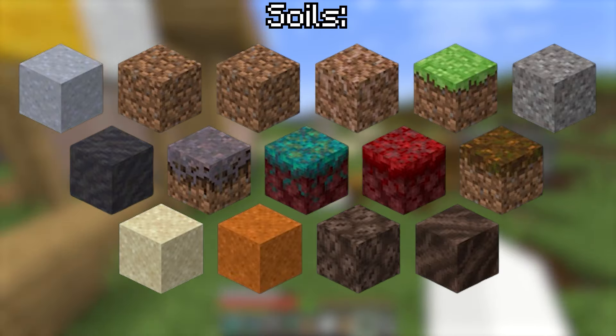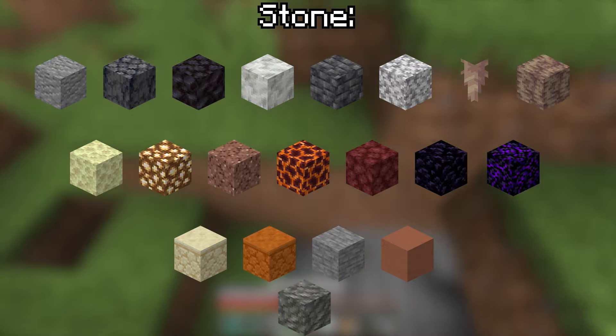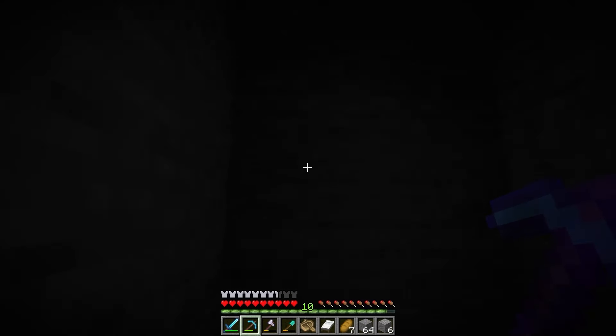Since the soil category had now been completed, we can focus on the stone category — which has quite a few blocks. Let's just get these easy ones out of the way real quick for time's sake.